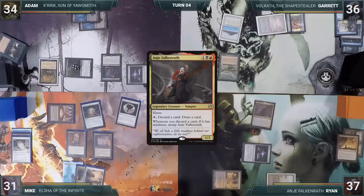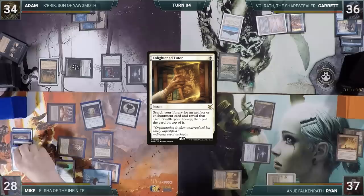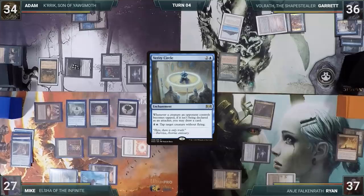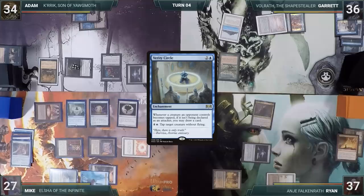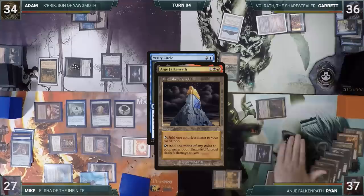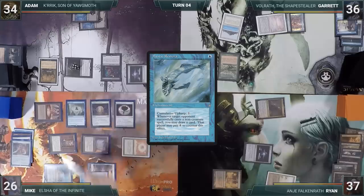During his upkeep, Mike loses his Mana Crypt trigger and takes three damage. He activates Scroll Rack for four, setting aside four cards and drawing four. He casts Enlightened Tutor, fetching Mystic Remora to the top of his library. In his main phase he casts Assault Ring, then Verity Circle. Ryan responds by activating Anya multiple times, discarding Nightshade Assassin, Jibbering Descent, Gravescrabbler, Ecor Slick, Twins of Marauer Estate, and Tarnished Citadel, untapping and drawing each time. Then Verity Circle resolves. Mike taps his Talisman to cast Mystic Remora and passes to Adam.